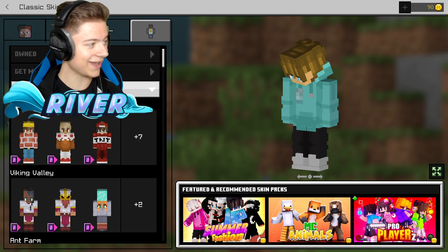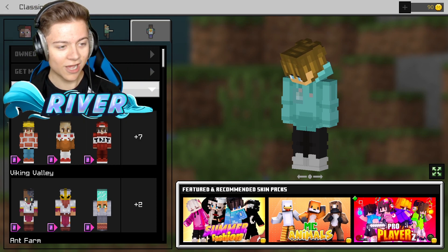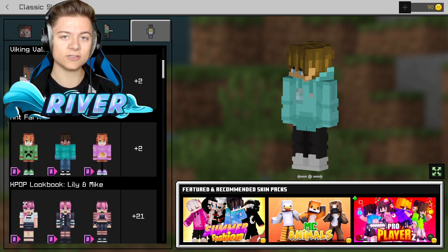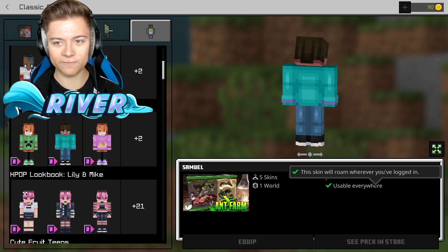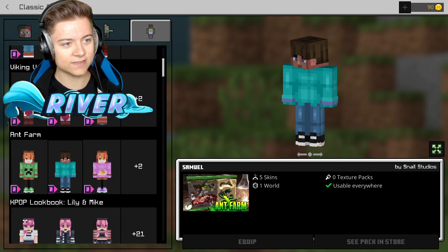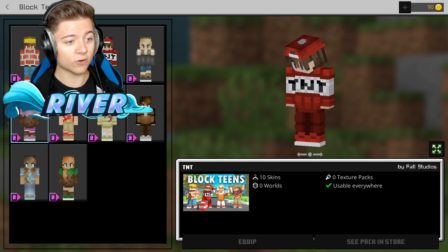As you can see there's actually a ton of insane skins that you unlock, and basically all the ones I just showed in that menu screen are now over here. We've got skins from the Ant Farm pack, which is actually super cool, and we also have Block Teens in here as well.